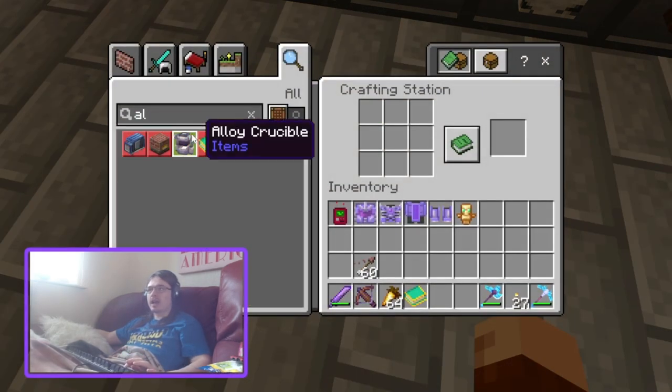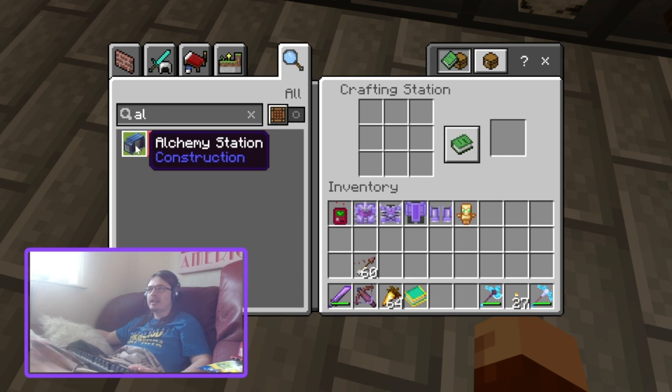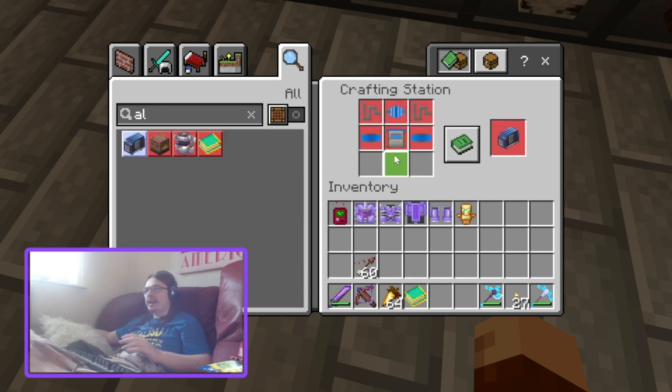So we have the alchemy station — not the alchemical. The alchemy station has six components to it: two pipes, a combiner, two platforms, and a resolver. Let's take a look at the pipes first.